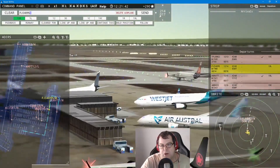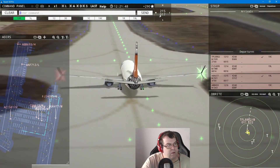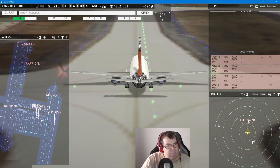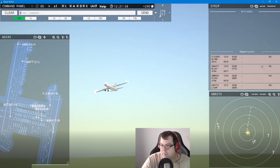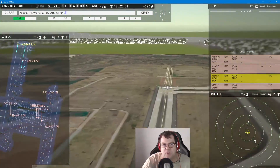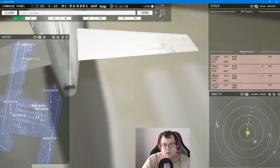Fiji 40905, runway 19er left, line up and wait. Arkeflea 8862, contact departure — good day. Air Belgium 693 heavy — wind 216 at 17 knots, runway 19er center, cleared for takeoff. Wow, that's a big one as well! Moxie 414 requests pushback — pushback approved, expect runway 19er center.